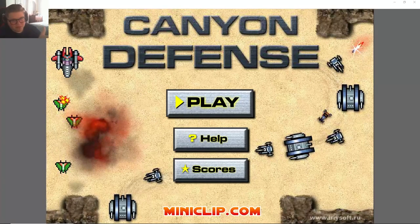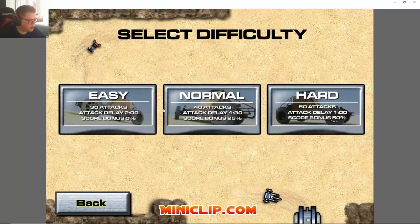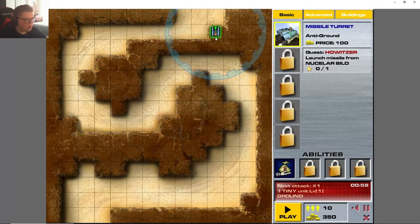Hey, how's it going everyone? Today we're playing another tower defense flash game — Canyon Defense, another one that I loved as a kid. I do specifically remember this one. Let's go ahead and do the normal map, 40 rounds — actually let's go to hard, why not, 50 attacks. We'll give it a whirl.